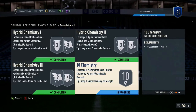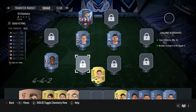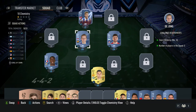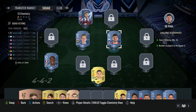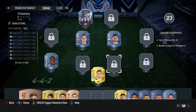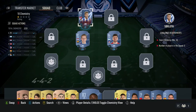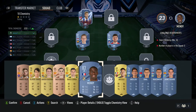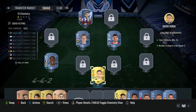Now we go to the 10 Chem Challenge. There are three ways to go about this. The first way: you can have five separate players who can all be from different clubs and different nations, but as long as they are all from the same league you can still get 10 chem points total. These three alone already share the same league, giving the first 10 points. Adding two more — putting Mendy back in and the goalkeeper back in — gives five players from the same league, which gives you two chem points each per player.